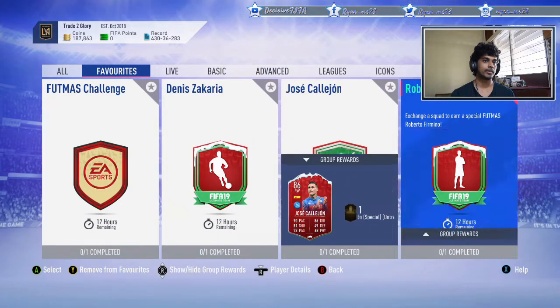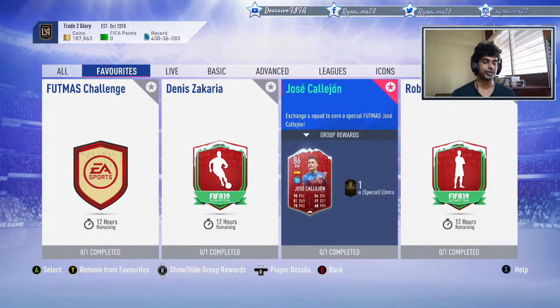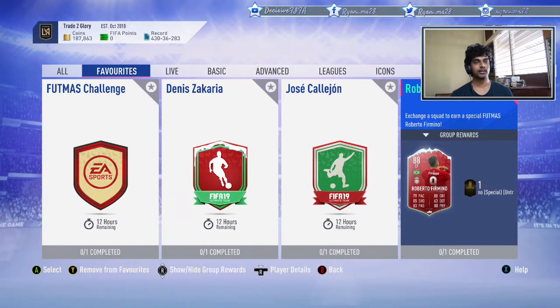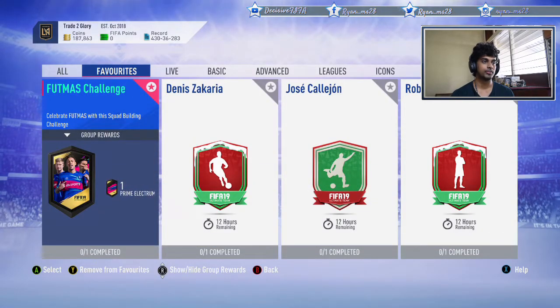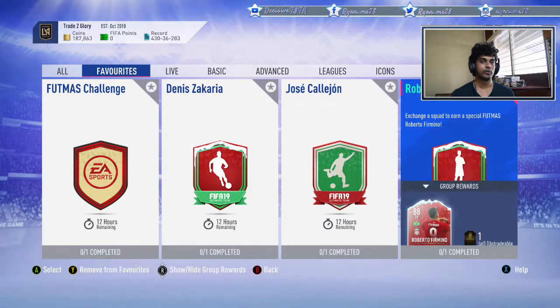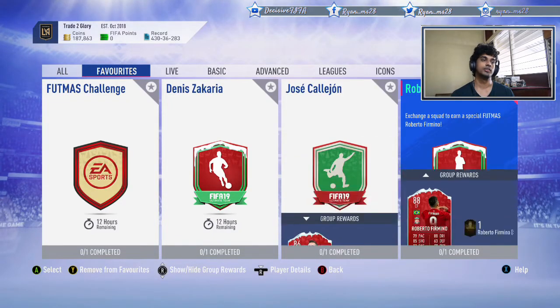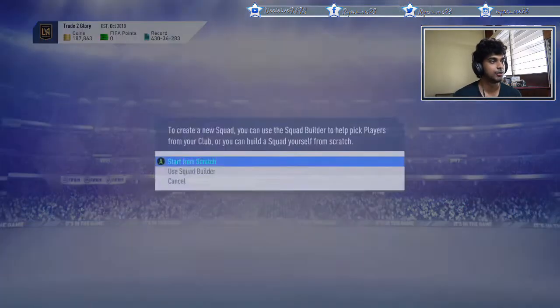Out of these three, Firmino and Zakaria are really good options. Kalehorn is a bit too expensive and has a 2-star weak foot, so I don't think he's worth it. But it's a good Footmas list compared to yesterday's, where most cards were overpriced. Rashford was an 85-rated card going for around 150-160K; Firmino is an 88-rated card at a similar price, which makes Firmino a much better pick.